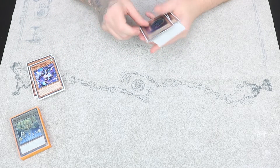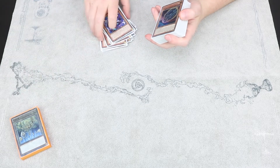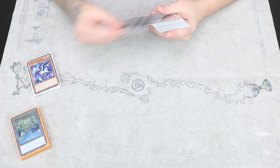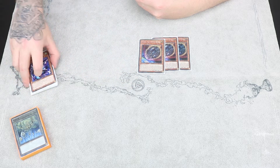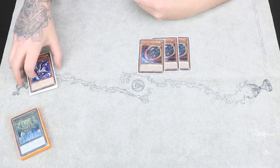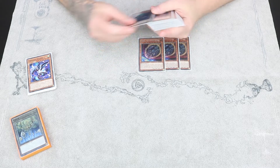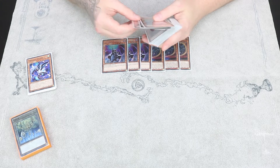I decided to go a different route with this deck, because a lot of the lists I see just play a load of traps. That seems a little more natural for this deck, but I just decided to play a lot more hand traps instead. Because this deck is strong enough going first anyway since Serah snowballs a lot of advantage, but you need things that help you go second. So we play three copies of Nibiru, three copies of D-Shifter, and three copies of Veiler.